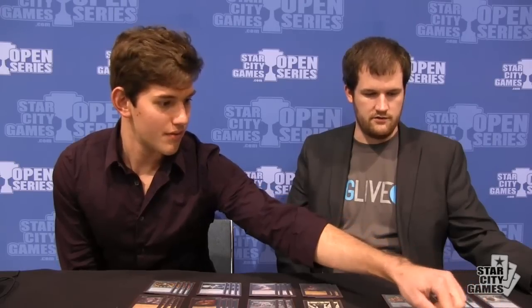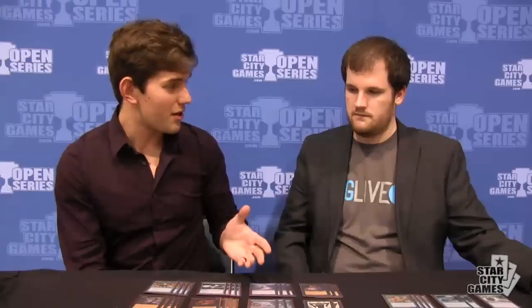Against white control decks, they give you a lot of time, so I like to bring in the Show and Tell package. The Show and Tell package is more Rituals so that you can hardcast Griselbrand — it's not that hard if you have Threshold. Show and Tell, a couple of Chains, a couple of Needles, and Limdul's Vault to try to find the pieces.